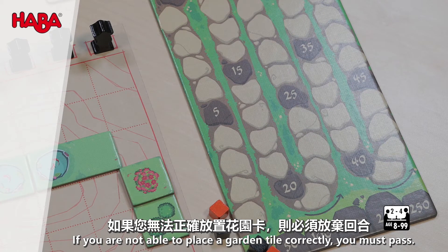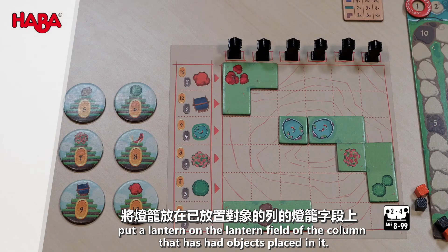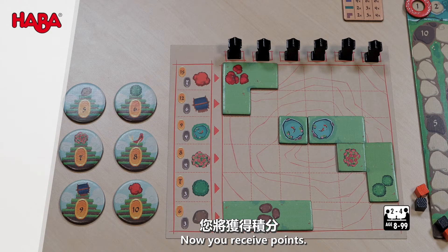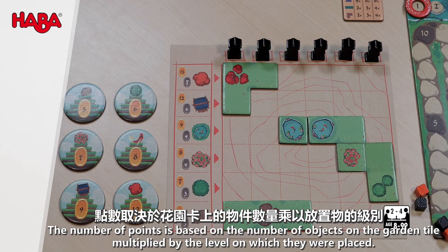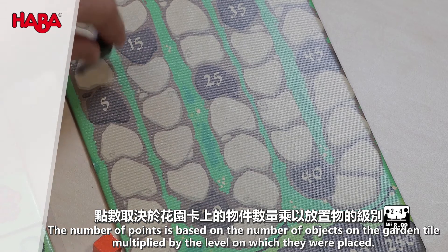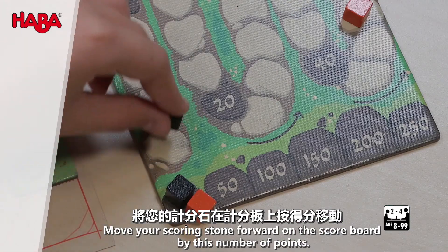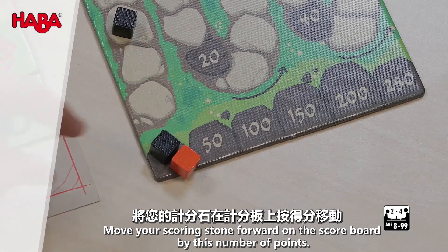If you are not able to place a garden tile correctly, you must pass. Once the garden tile has been placed, put a lantern on the lantern field of the column that has had objects placed in it. Now you receive points. The number of points is based on the number of objects on the garden tile, multiplied by the level on which they were placed. Move your scoring stone forward on the scoreboard by this number of points.